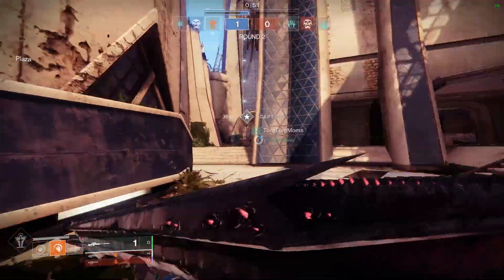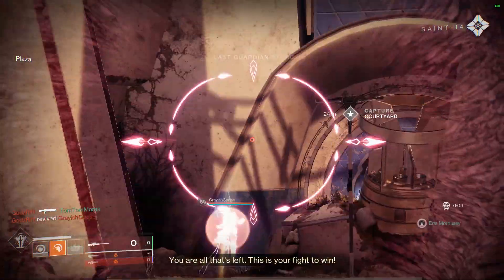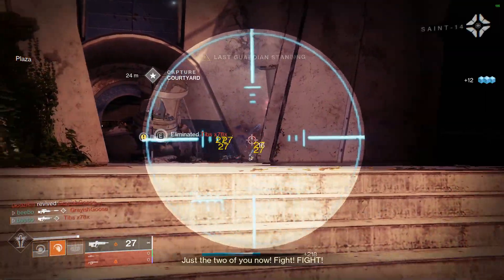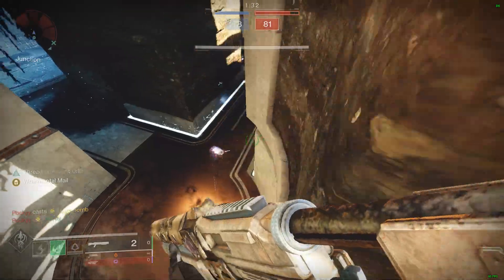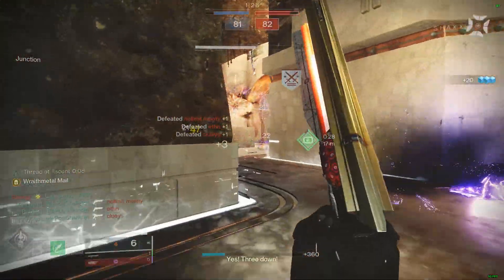For Hunters, bounce your way across rooftops with Strafe jump. Movement is so much more than just running and jumping. Learn how to play different slides, peak corners — both close and far — and take more aerial engagements, chaining your movements together. It will make you much harder to kill and much more threatening on the field.